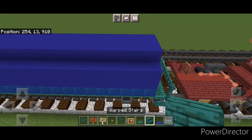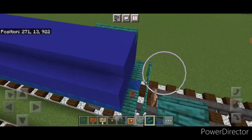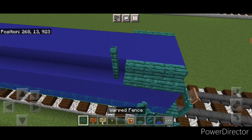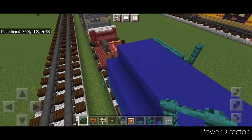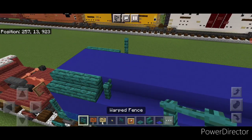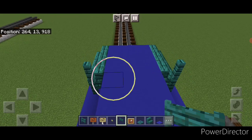Now come on this top outside edge — put three warped stairs on the end here and three on this end. Same thing on this side, three outward-facing stairs. Then right here put two warped fences, and two warped fences on this side. Same thing on the other end: two warped fences here, and three stairs on this end, two fences. Then across this put three sideways warped fence gates here and three here.